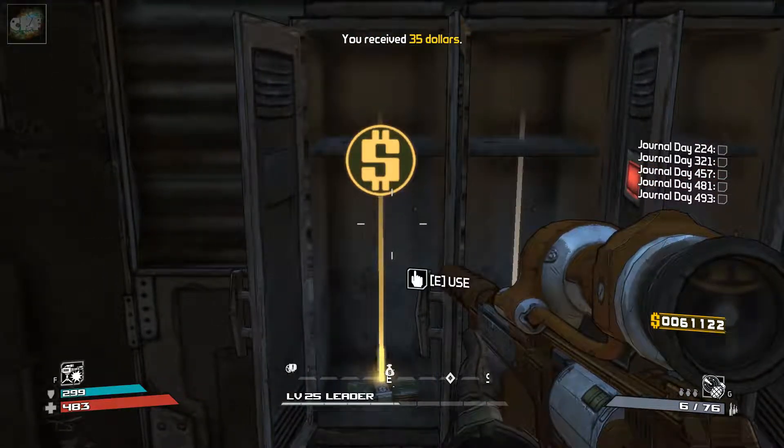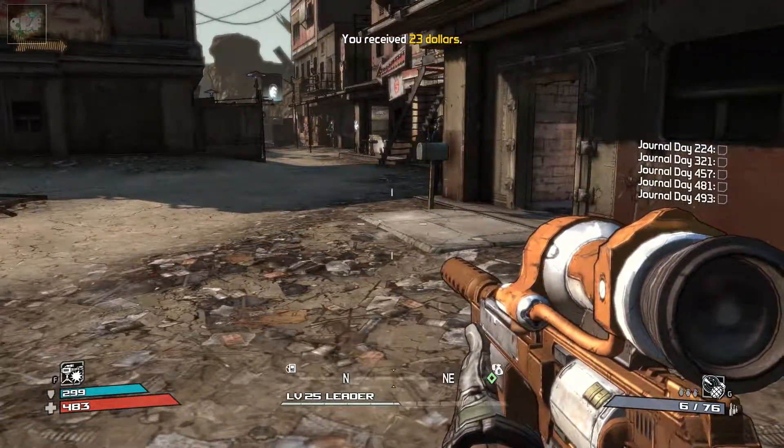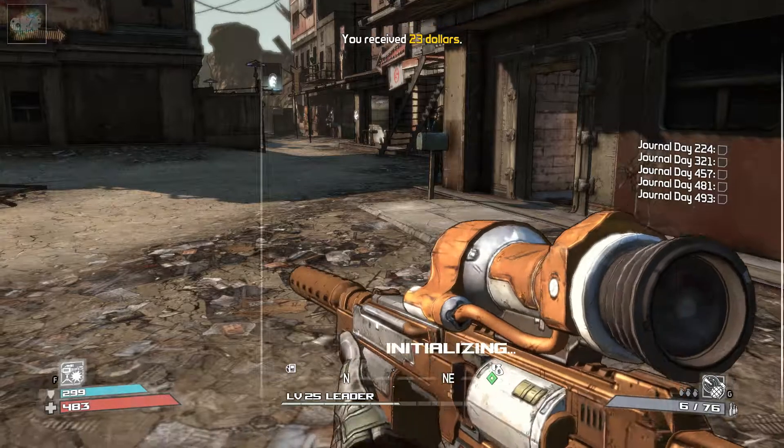I did buy another shield from Zed — let me show it to you. It creates an acid wave when it's depleted. It's got a much faster recharge rate and its capacity is only a couple of notches less than the other shield I had. This one's much faster so it should be a little better shield for us and maybe it will help us when we come back to face One-Eyed Jack. Just wanted to show you that shield.